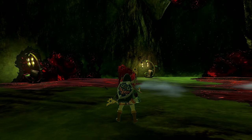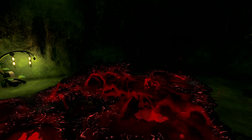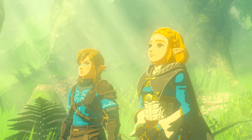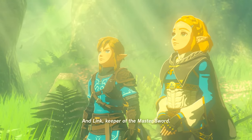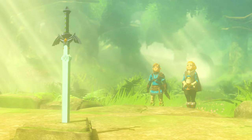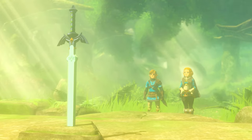Do this a few times, avoid the gloom, and defeat Phantom Ganon to remove the gloom from Korok Forest and save the Deku Tree. Phantom Ganon will also drop a really nice sword and a really good bow. Once you've saved the Deku Tree you get a cutscene with Link and Zelda in Korok Forest, and then the Deku Tree will mark the location of the light dragon on your map. You'll get the quest 'Recovering the Hero's Sword' and then you're free to go get the Master Sword.